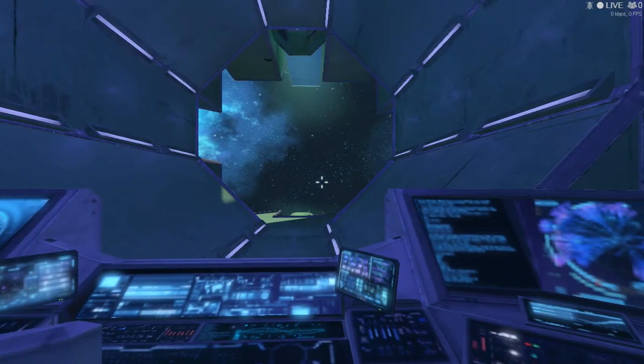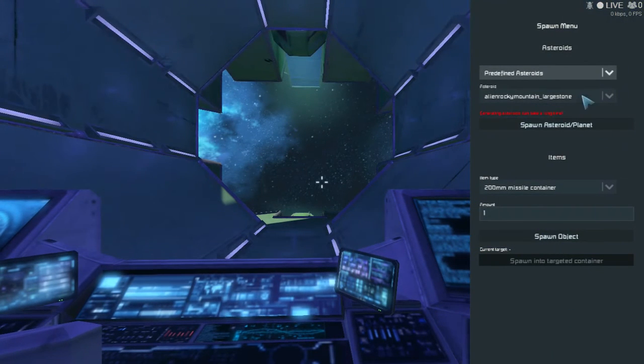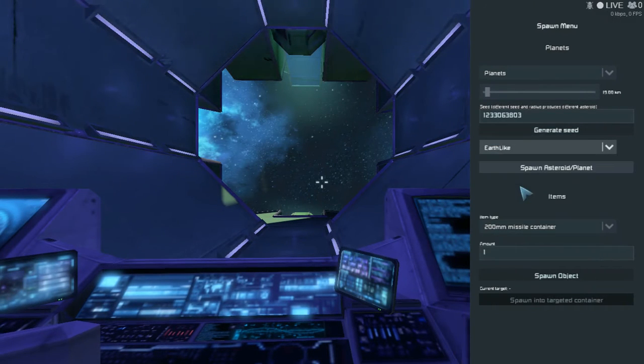Now I will spawn in a planet to show you how this flies in atmosphere, because I'd sure want to know how it flies in atmosphere. I'll generate a random seed — it doesn't matter — and do an Earth-like planet. Let's spawn this in fairly close so it doesn't take us like an hour to get there.